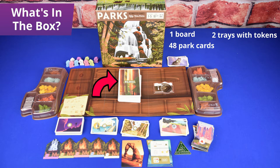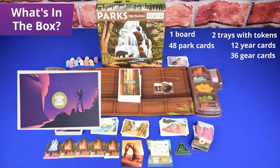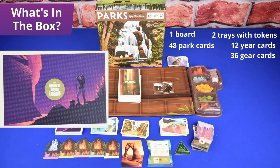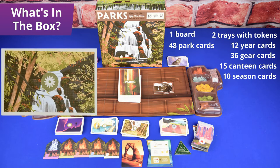48 park cards, 12 year cards, 36 gear cards, 15 canteen cards, and 10 season cards.